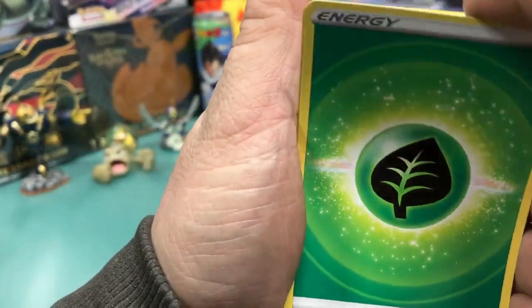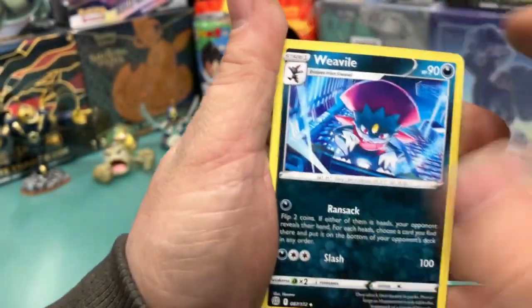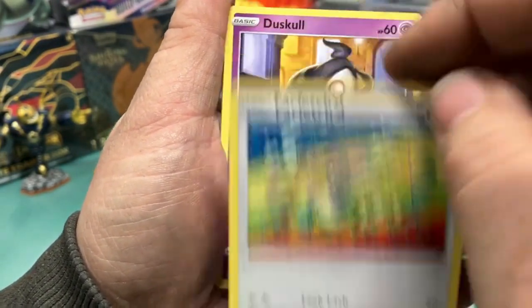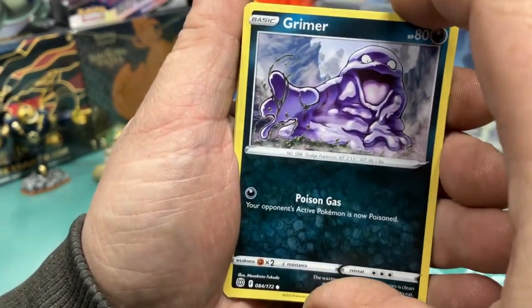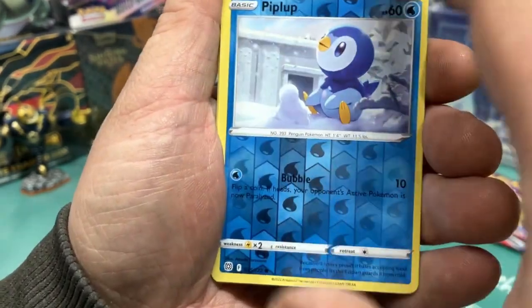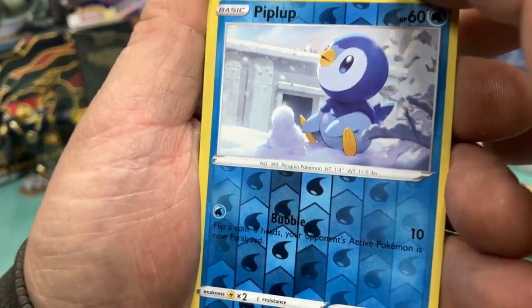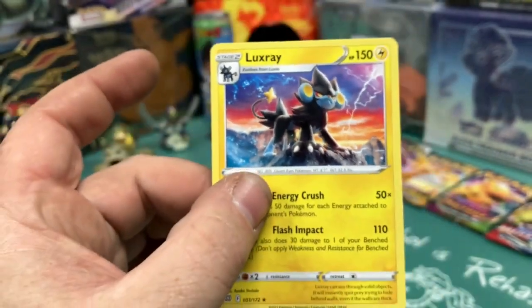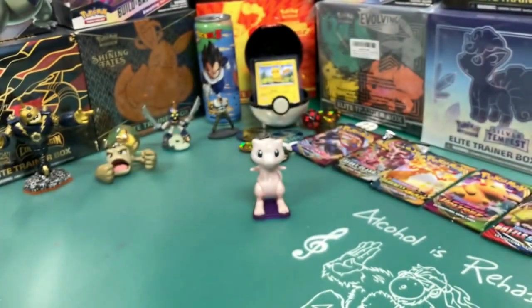Leaf Energy, last pack — last pack luck. Cafe Master, Weedle, Dedenne, Farfetch'd — that's cool art. Duosion, Grimer. Lucky Shinx! We got a Piplup reverse. And a non-holo rare Luxray, but we love electric Pokémon so that works for us. We got a nice-looking Luxray there — I don't think I had that one.